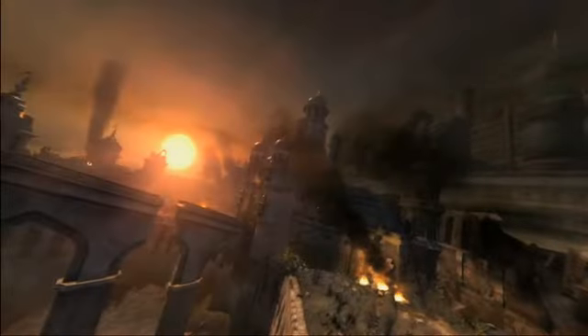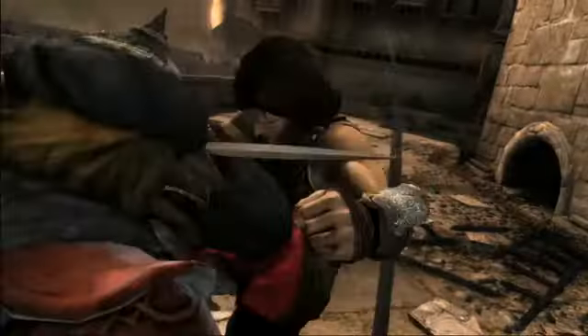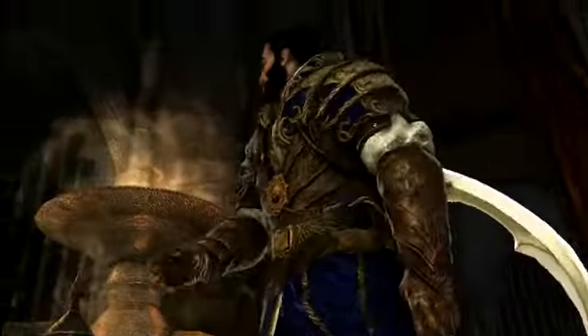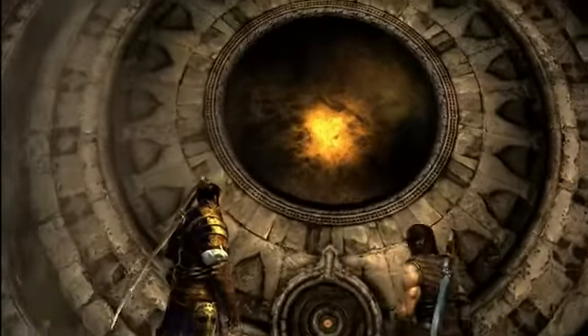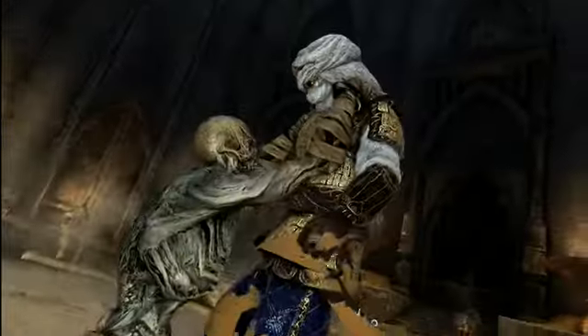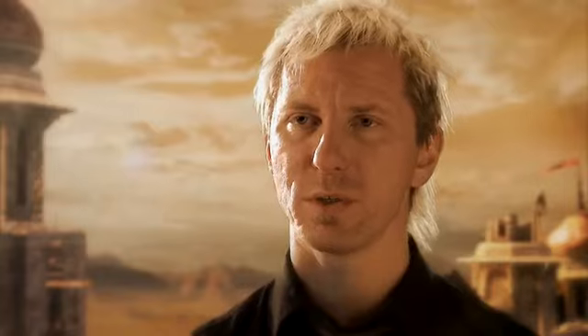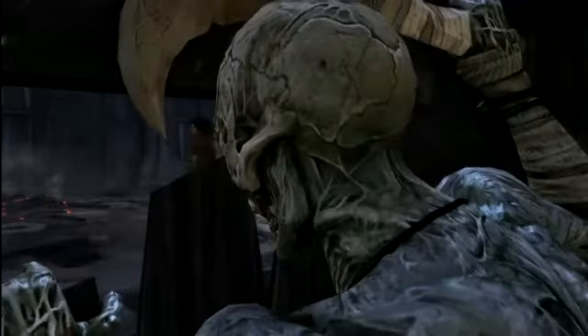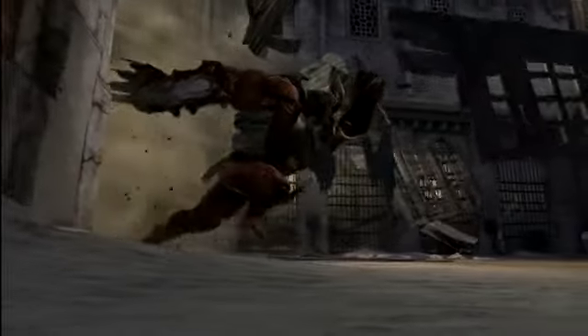The game follows the Prince on an adventure in his brother's kingdom. He arrives to find it under attack. Malik is the Prince's older brother — he's doing what he can for his people, but he makes the wrong choice, which releases the Sand Army. It saves his kingdom from the invading army, but the Prince, who has had experience with magical things, knows these things come at a cost. This army has a definite cost.